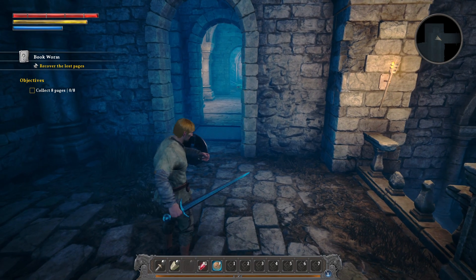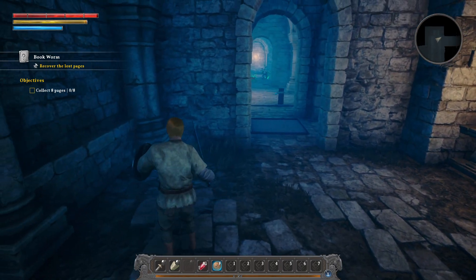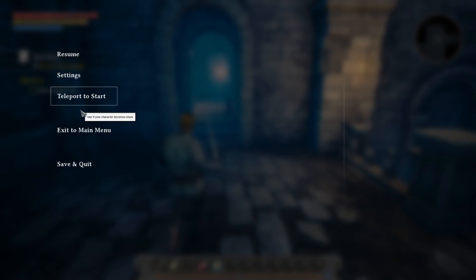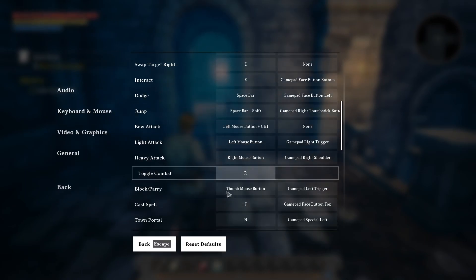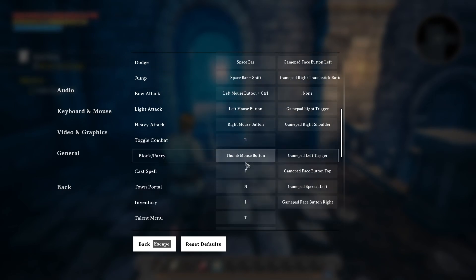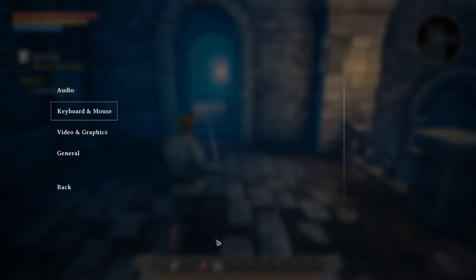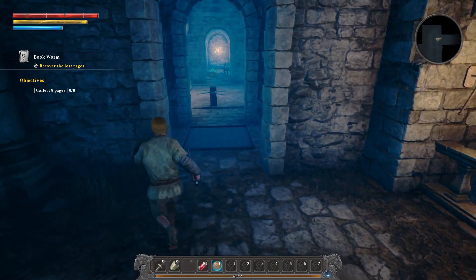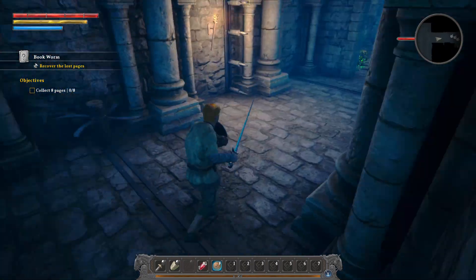Wait, how does it look when you... Oh. It's like there is a delay between the moment I press the button. Let me change that one. I can tell you that we will not be blocking a lot. Is G a good button? I don't know. Yeah, the block is a little delayed — I mean, not more than usual.